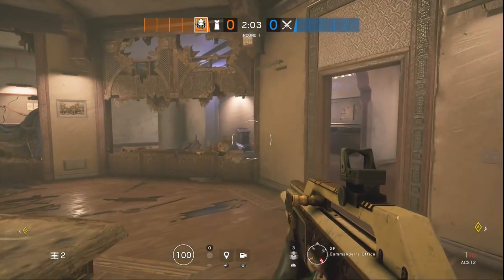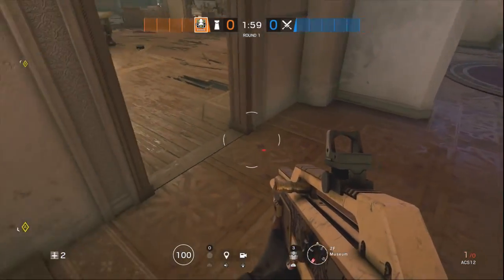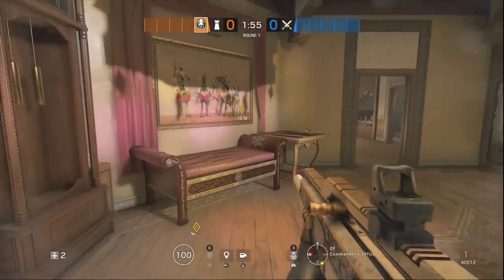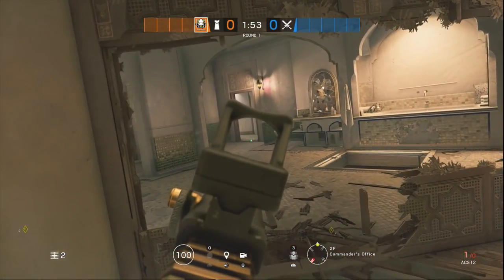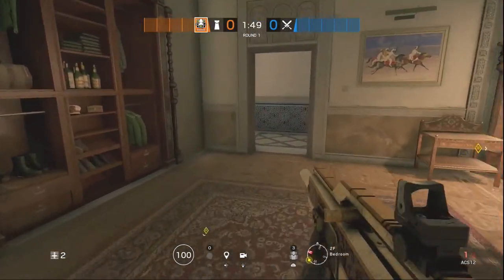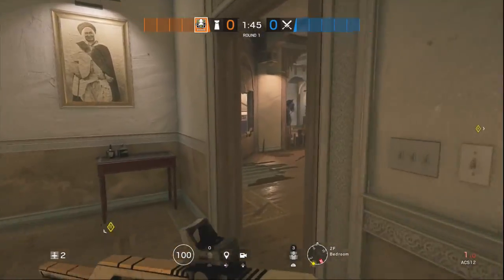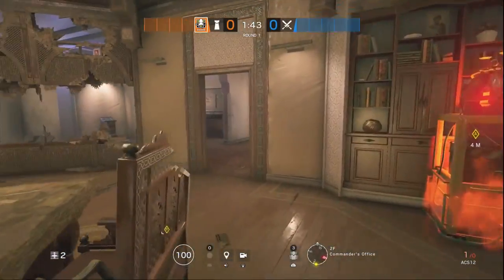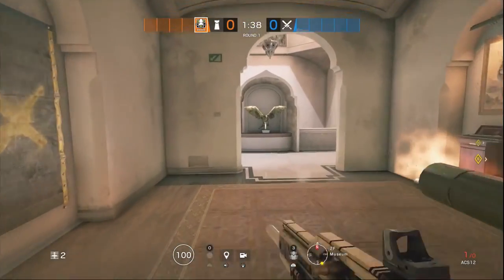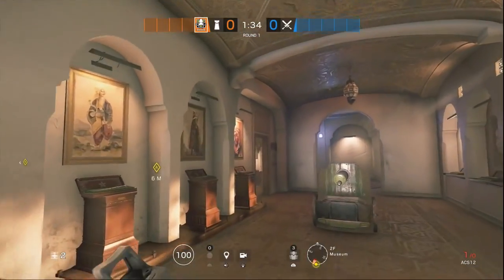Let's get into barbed wire and bulletproof cam, our secondary gadget. For barbed wire, you want to slow down the attackers from coming to the objective. Put it at the museum hallway door, at the bathroom door into the central hallway, at the back hallway door, and at the courtyard door. If you want to be extra aggressive with your barbed wire, put it down in museum: one at the window, maybe one at central hall, and for sure on lobby stairs as well.